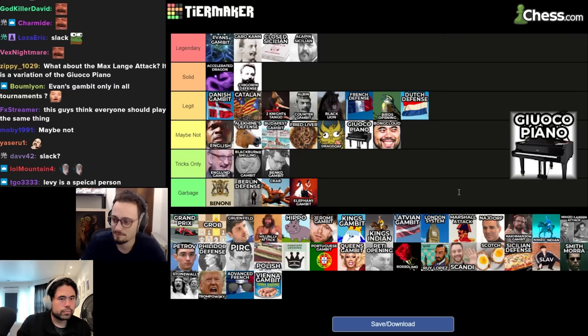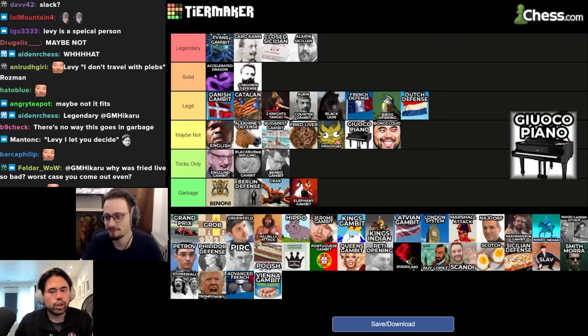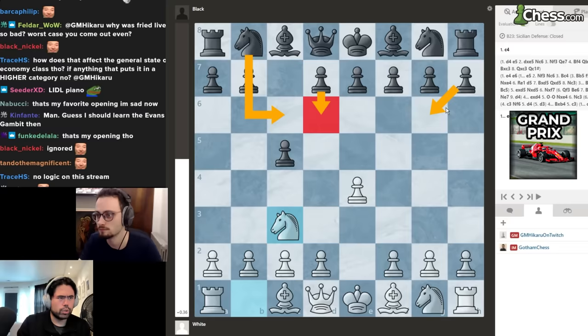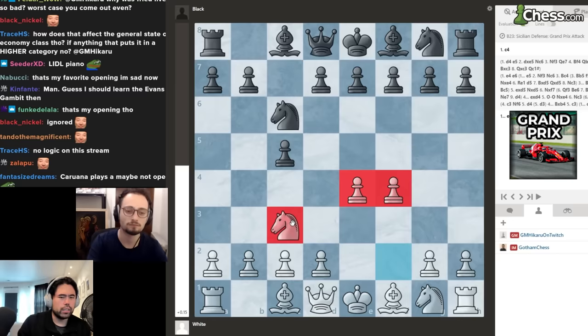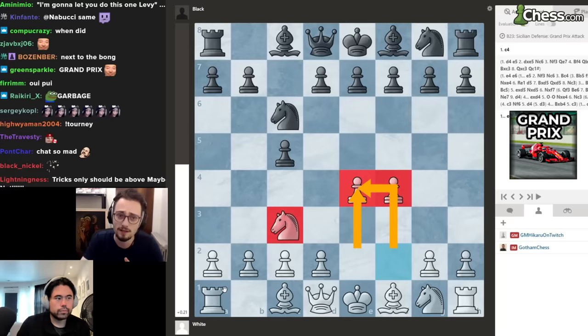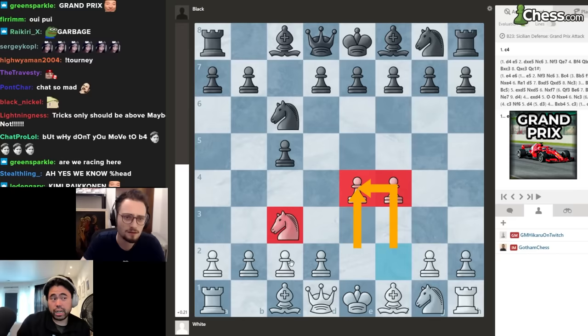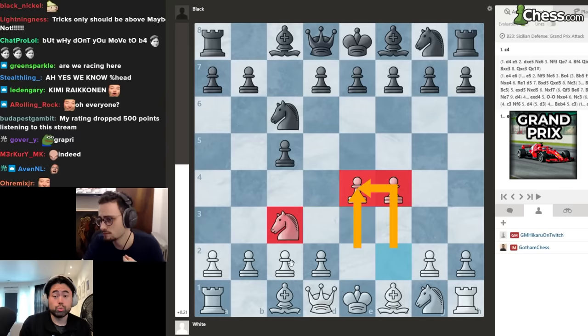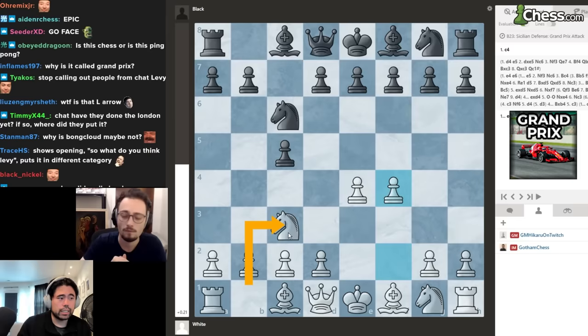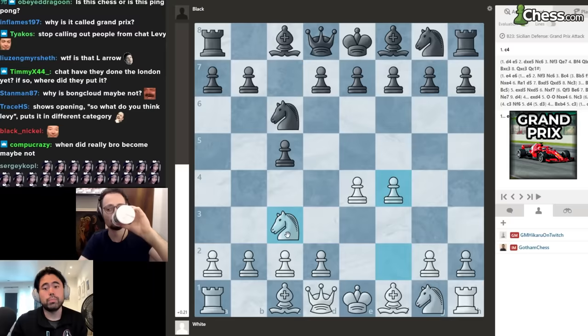Next up we have the Grand Prix Attack: e4, c5, knight c3, no matter how Black responds, you play pawn to f4 and bring the knight and two pawns out. I like this a lot. What's the logic of not putting this in legendary if the Closed Sicilian is legendary? I love this. I played the Grand Prix non-stop from around 1500 all the way to master — it was my only setup against the Sicilian.